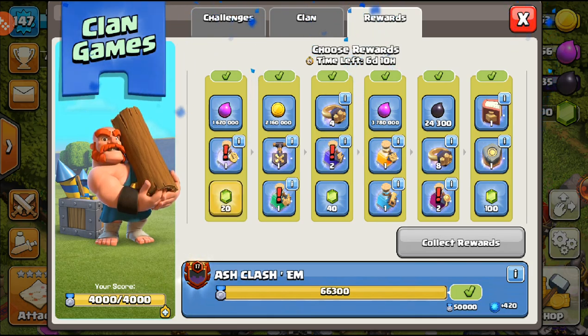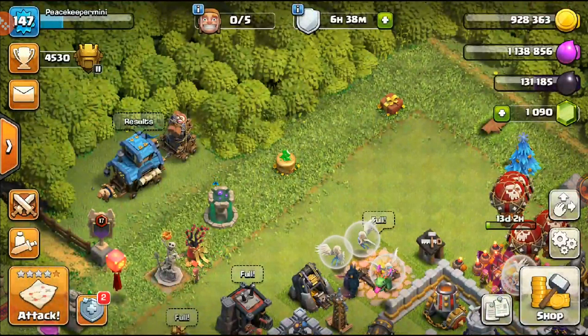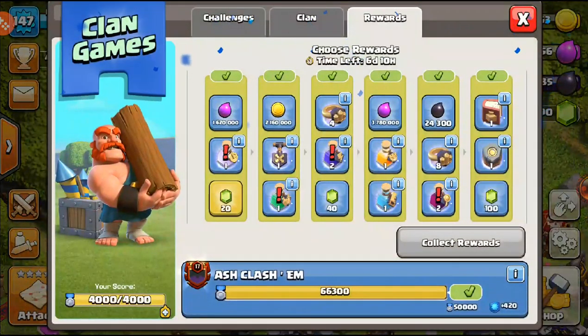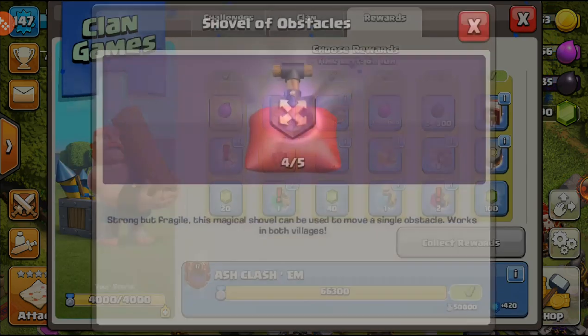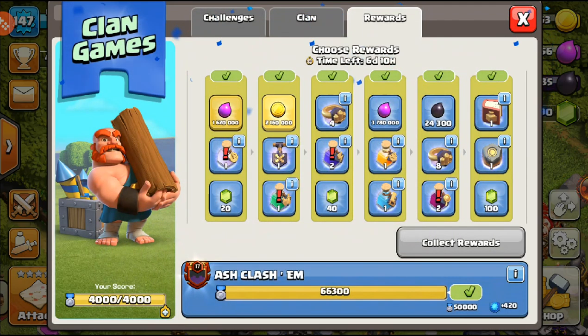For the first tier I got elixir and some gems. At this point I have a decent amount of gems but I'm going to settle with the elixir on this one — I know I can farm that elixir in a single boost but I'll settle with it. Next off there is a shovel and some gold.